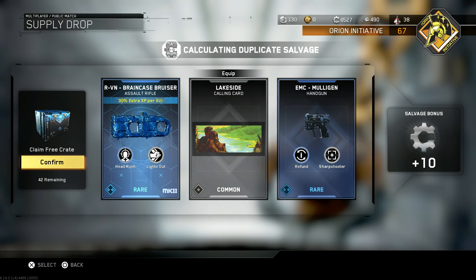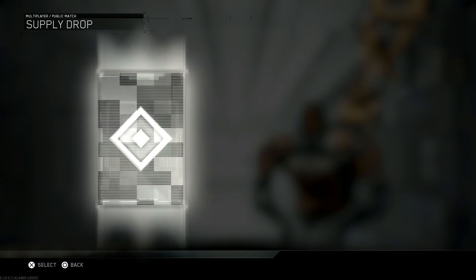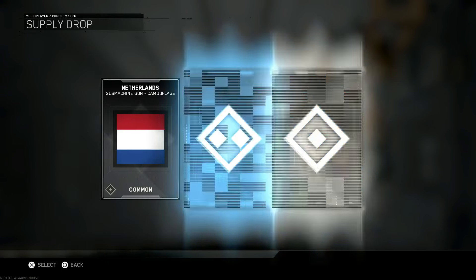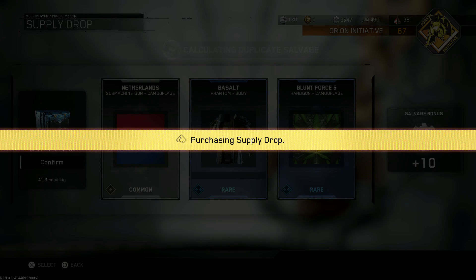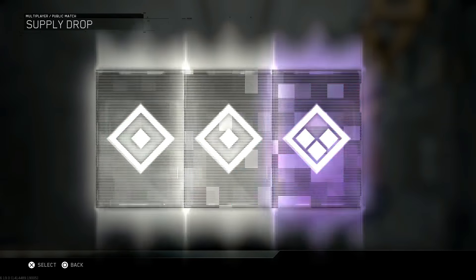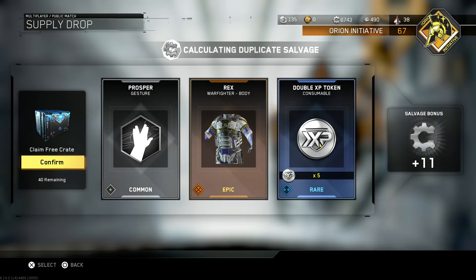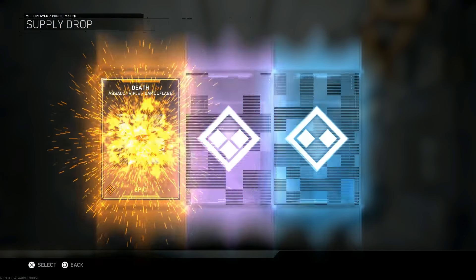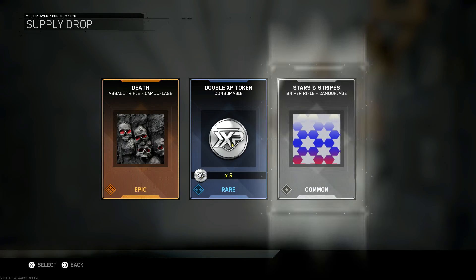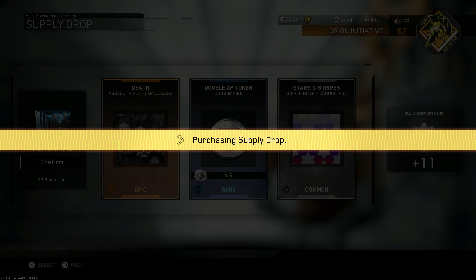There's a Mark II RVN — that's great, we'll get that out of the way. One of those Mark II variants that are going to be a pain when it comes to opening my Quartermaster exclusive hacks. Rex Warfighter Body, epic. When you get an epic variant in this game or an epic item, it's not a big deal anymore — it's like, yeah I got an epic, who cares.